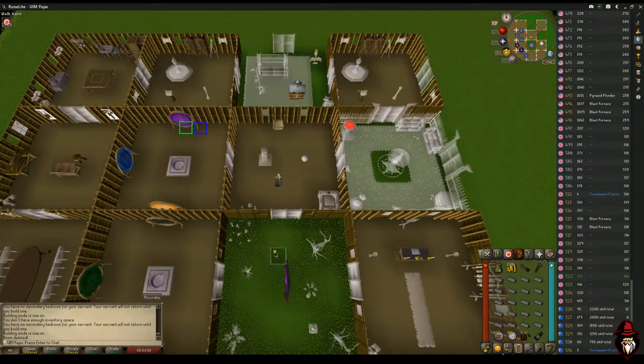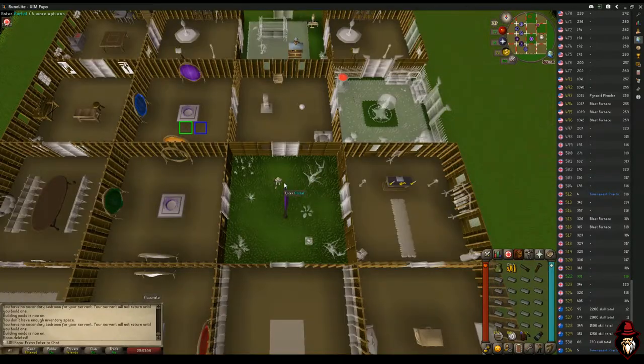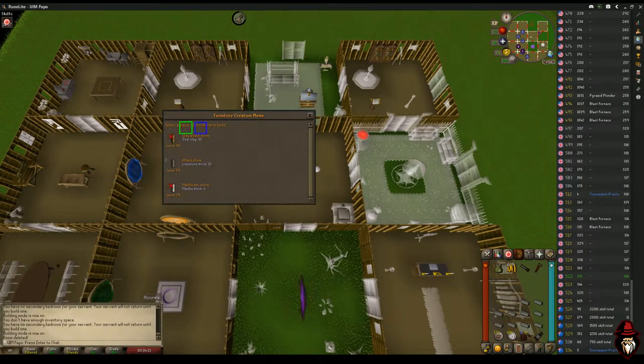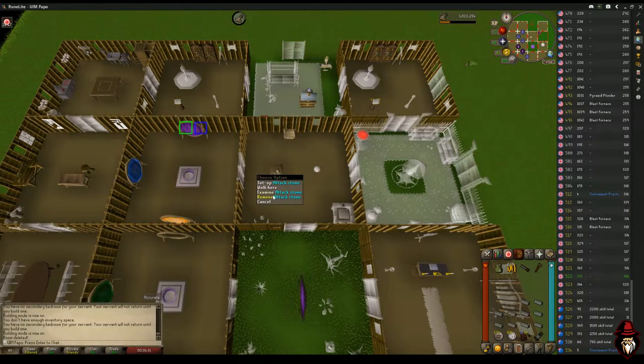This is the optimal setup unless you've got the Morytania hard diaries done — which requires about 70 Prayer and 70 Defence, which is quite hard on an Ultimate Ironman. As long as you've got full graceful, your Flamtaer bag, and 20 free inventory slots, you want your portal here, your attack stone space next to it, and a Grand Exchange portal right next to that. It only takes two attack stones to empty your inventory, and while building the second one you can open the menu to empty your bag.